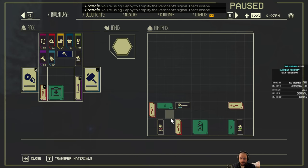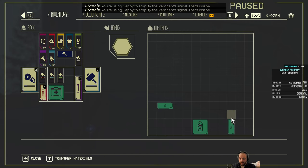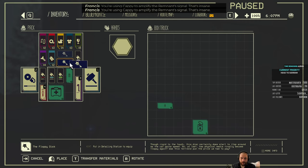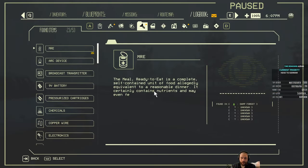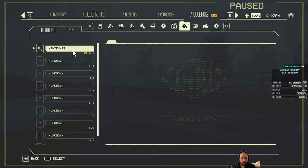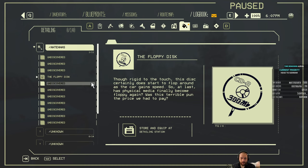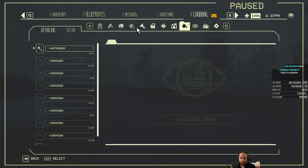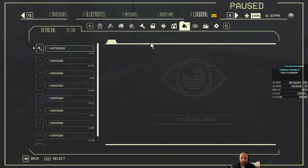So this was nice. These box trucks have a lot of resources in them. I got an MRE, which is a lot more healing, and a custom antenna. The floppy disk, which is a CD instead. And then different colored paints as well.